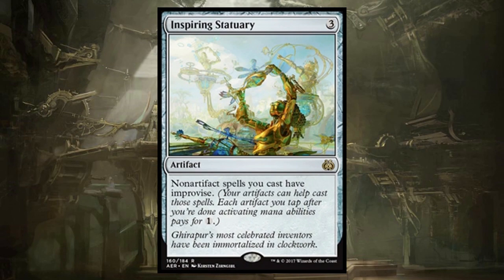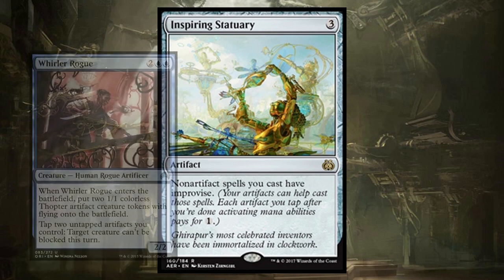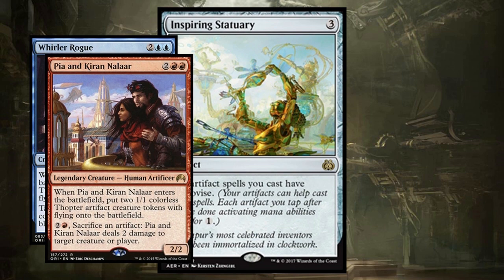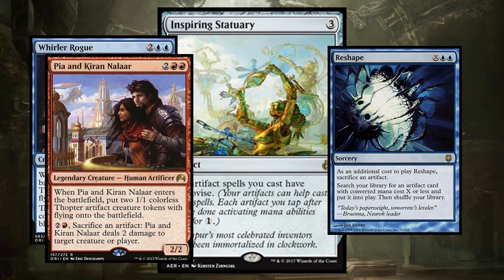Inspiring Statuary is a very interesting mana rock — it's a mana rock for non-artifact spells, allowing you to tap the Statuary and produce a mana. It has the added benefit of letting your other artifacts — maybe Clues, Servos, or Thopters — help cast your non-artifact spells. But it's kind of at odds with itself: you want a lot of artifacts to cast big things, but your big things can't be artifacts because you can't Improvise them. This could fit really well with a deck that produces artifacts but doesn't cast them — like Whirler Rogue or Pia and Kiran Nalaar, producing Thopters that help you cast things of higher value.